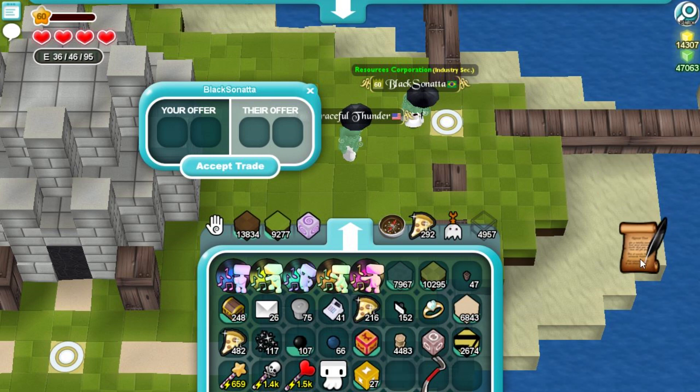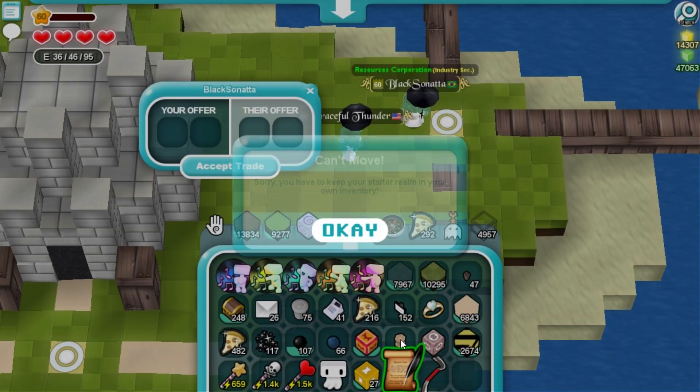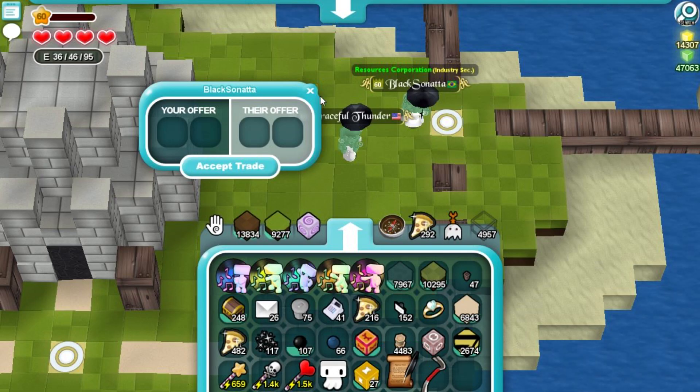Again, this is my starter — can't move. That's how you do that. It's whatever item you want: grab the item, put it on top of your realm.